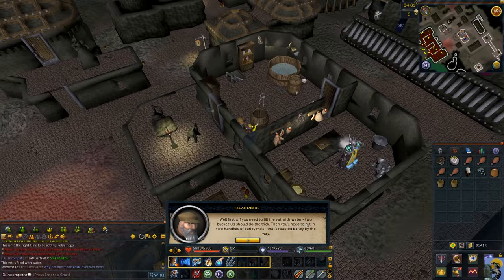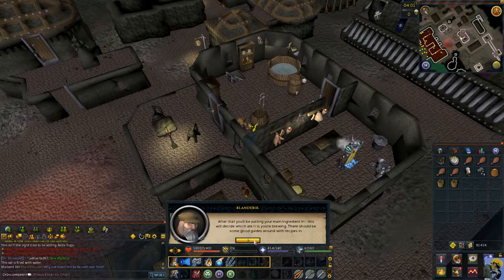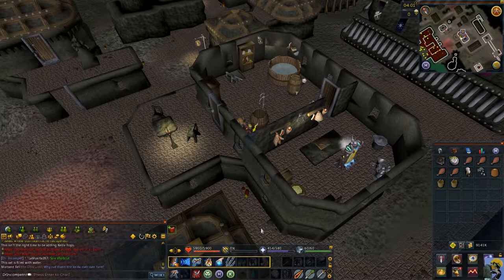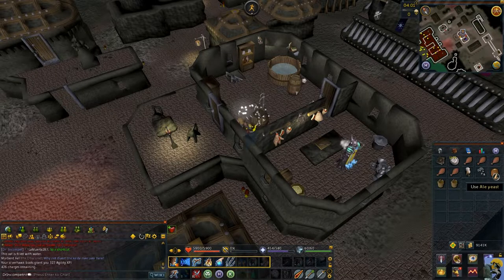He tells me I needed two bucketfuls, that's why I got them. Then you'll need to put in two handfuls of barley malt - that's roasted barley. Then you put in your main ingredient, the hops, and then ale yeast. Oh, I don't have the barley malt though. I gotta go get barley malt.